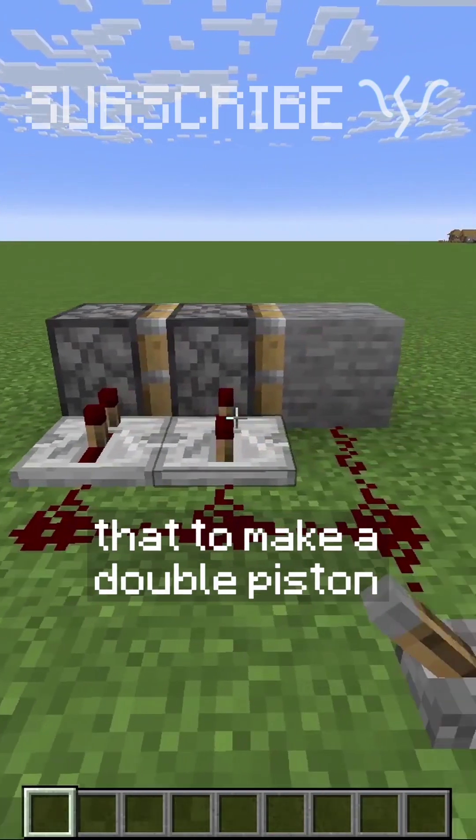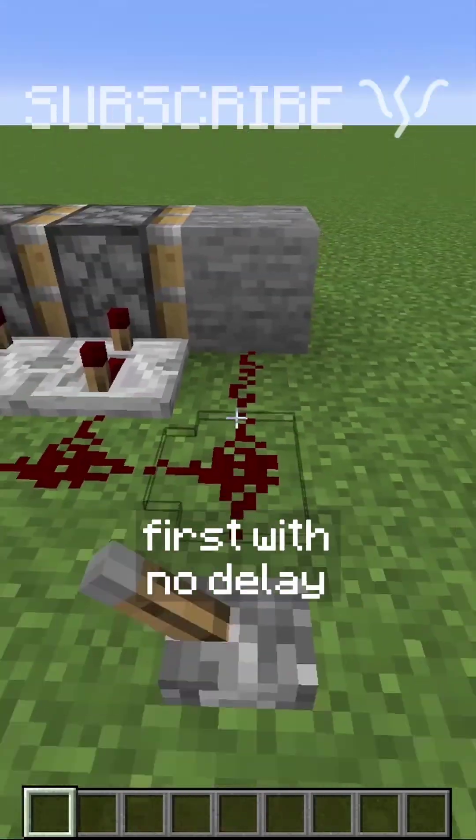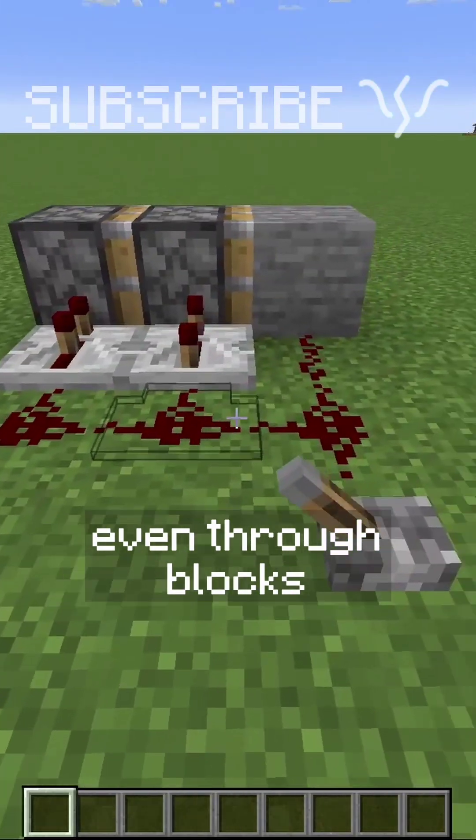You can take advantage of that to make a double piston extender. With this block getting powered first with no delay, it won't power the piston, because they won't accept power through their faces, even through blocks.